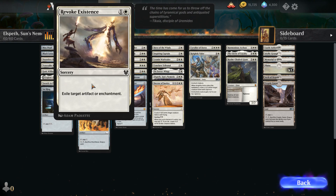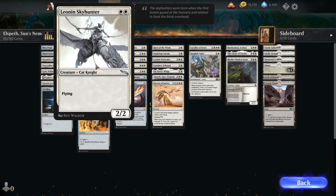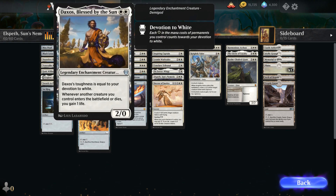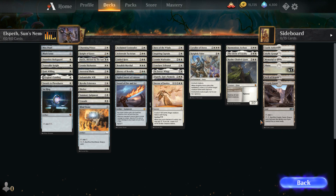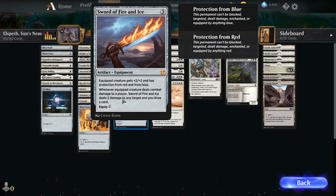Indomitable Will — enchant creature, gets plus one, plus two — and that's from Theros as well. We also have a bunch of stuff from Standard: Leonin Skyhunter, Daxos Blessed by the Sun, which is a demigod. Daxos' toughness is equal to your devotion to white. Whenever another creature enters the battlefield or dies, you gain a life. This looks like really good white stuff. We have Charming Prince, Knight of Grace, and Sword of Fire and Ice. What?!